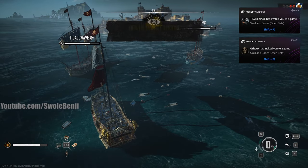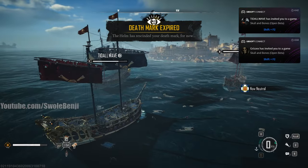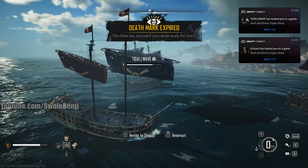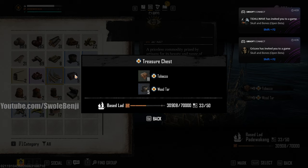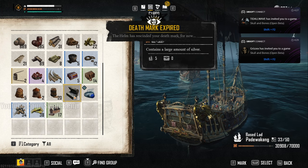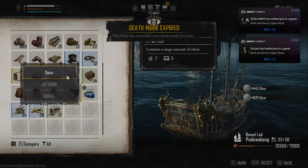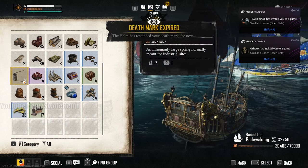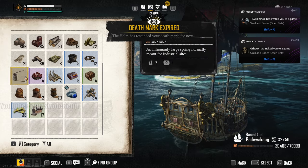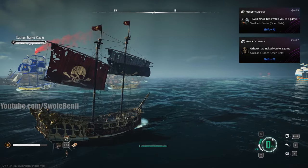All the players are spamming F to grab loot and we're all accidentally inviting each other — I'm just going to dismiss that. Let's see what's in this chest — it's a purple epic chest. We got some tobacco and wood tar, which is a good drop. And we got a bunch of silver: 500, 445, 629 — about 500 on average, maybe a bit more. These are hard-to-get materials; you can buy them or farm them from regular ships and shipwrecks, but it's just so much easier to farm these bosses.